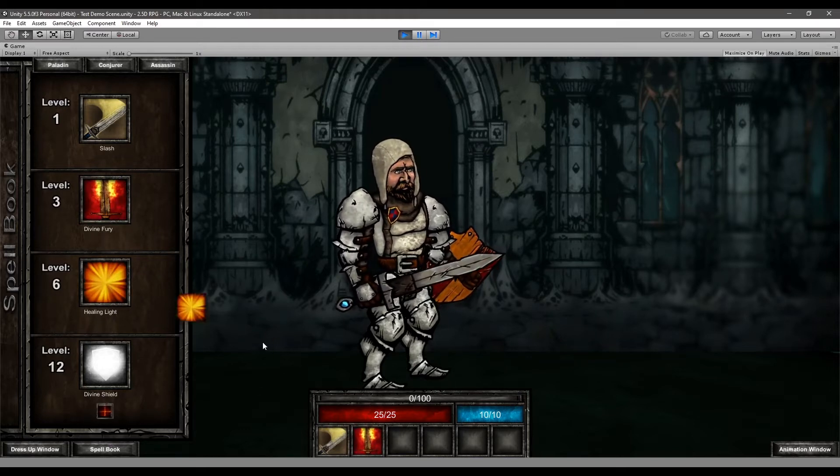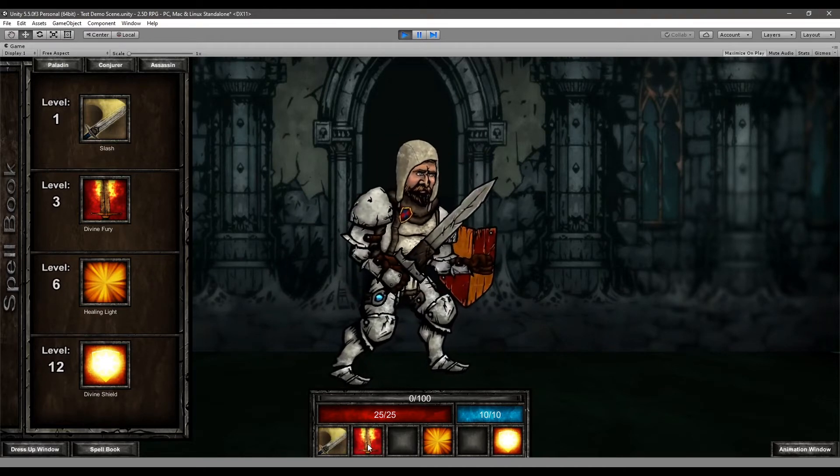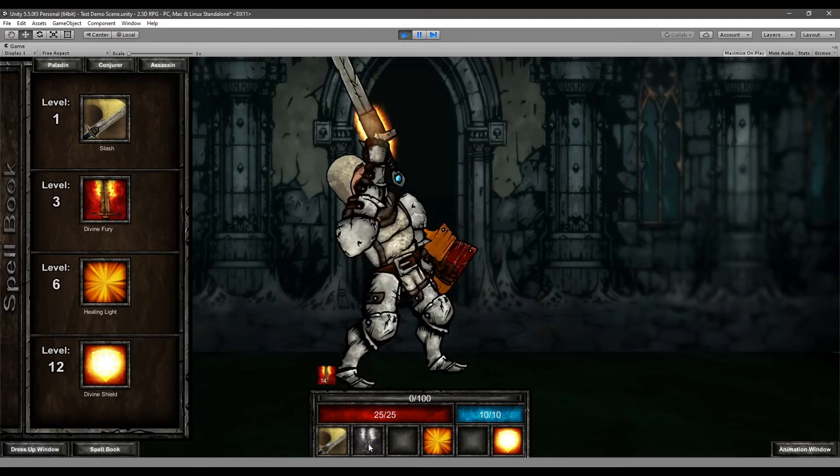Something I love doing when designing classes for my games is creating special class mechanics. What I mean by that is spells that rely on a gimmick, a special resource, a point system, or combo effects.